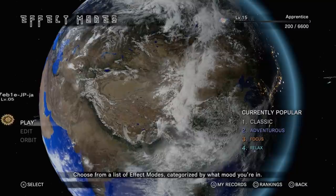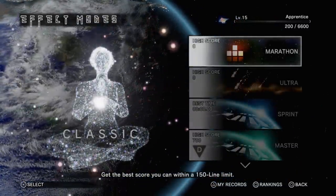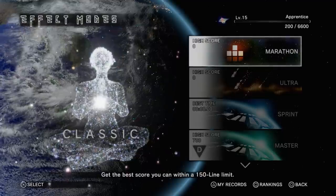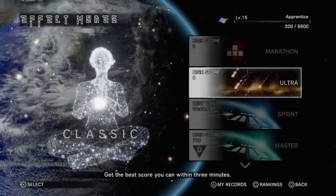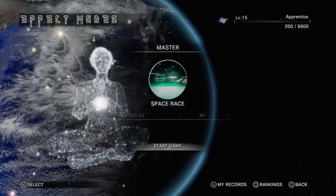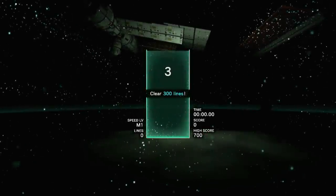Now let's get into play and see our actual modes. Starting off with Classic — these are modes that have existed in previous Tetris games. Marathon: get to 150 lines. Ultra: get as many as you can in three minutes. Sprint: 40 lines. And Master mode — this starts at a really high speed and only gets faster. The lockdown timing decreases as you go along as well.